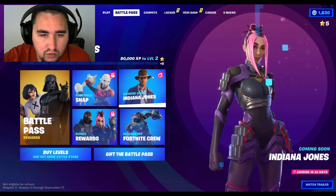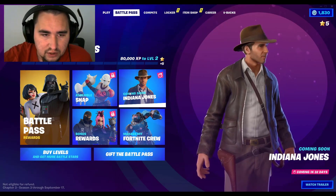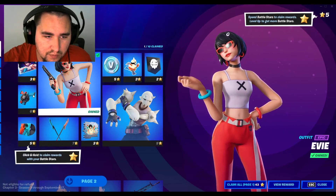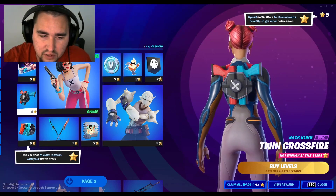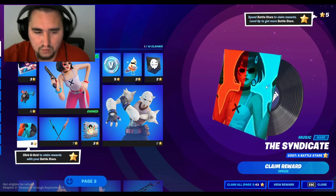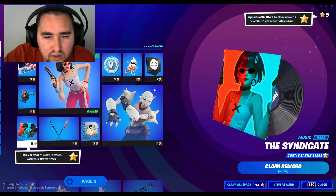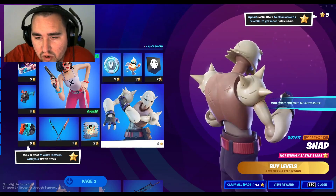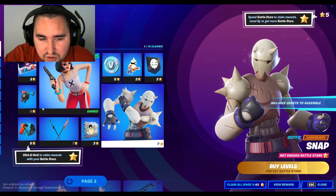So as we predicted, the Indiana Jones will be the secret skin. Okay, so we got loading screen, back bling - not bad looking. We did see that in the Fortnite pocketbook. V-Bucks got a little icon. This is gonna be a little action figure. He looks kinda neat, I'm not gonna lie. It's gonna be interesting to see what he turns into. This is obviously the pickaxe.